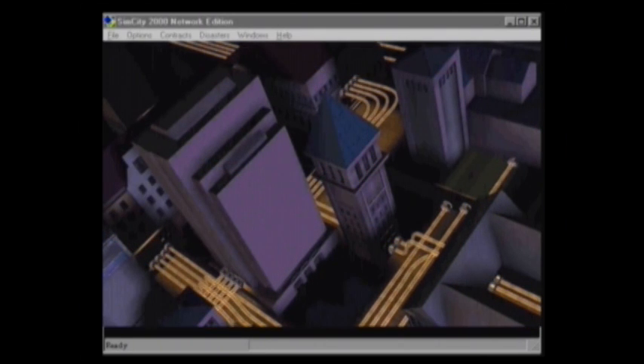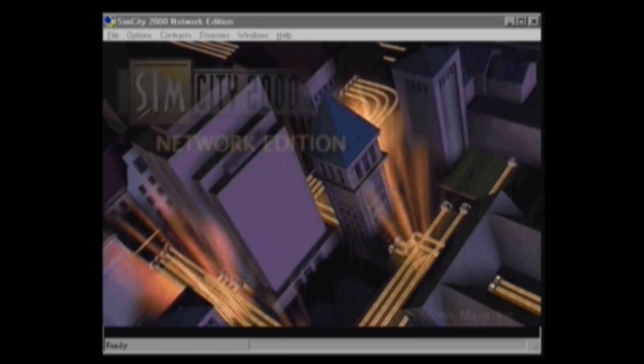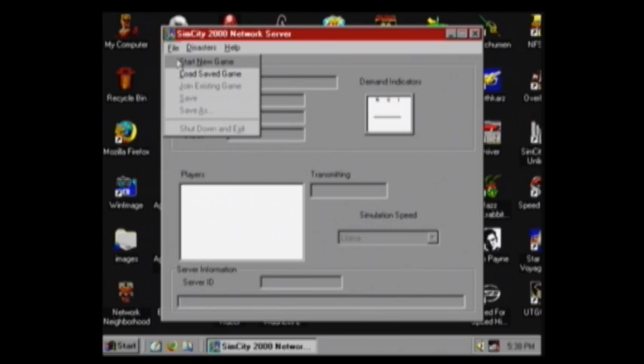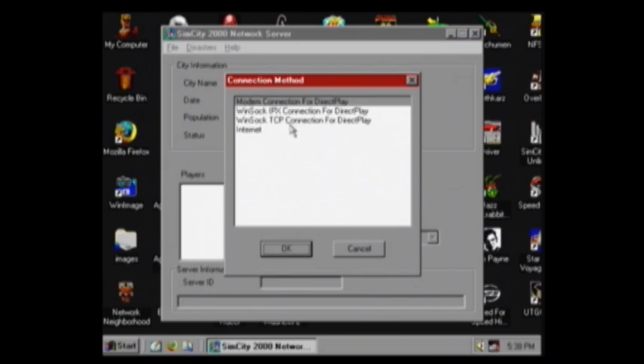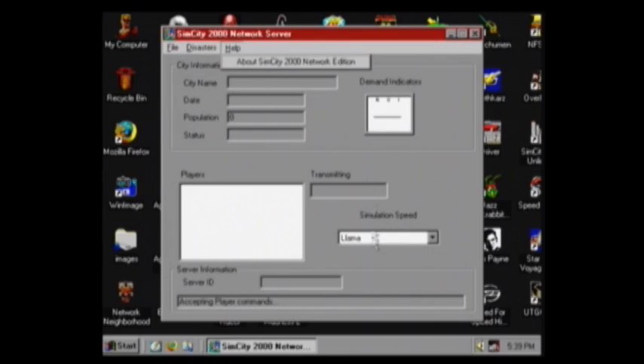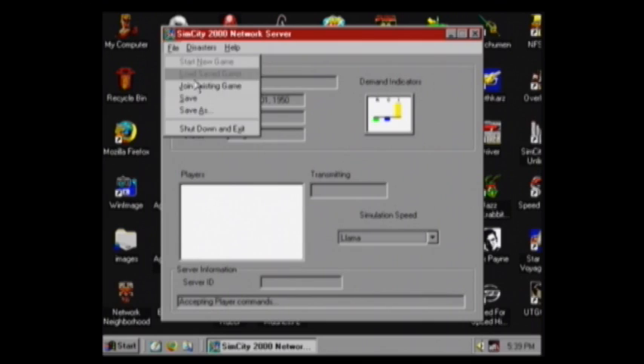The premise of Network Edition is super simple. It's SimCity 2000 with up to three players managing the city. But instead of just dropping into a scenario or new city, you first choose from a selection of network options, like what connection you'll use, your name, the city's name, and the speed of the simulation, since you can't change the speed in-game.